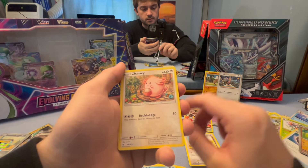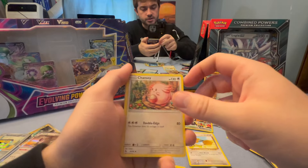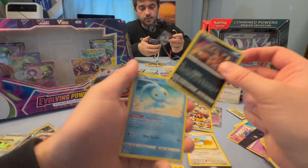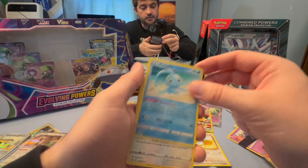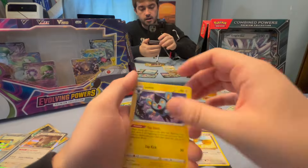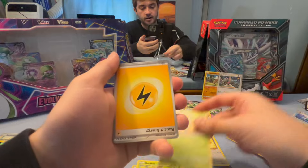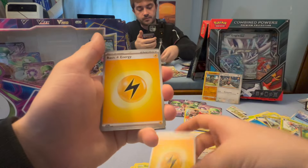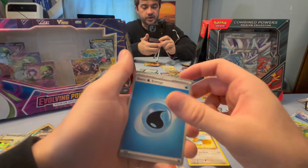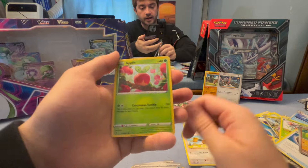Chansey. I'm halfway through this pack and now realizing it's odd — don't really know what to expect. We got a Manaphy, an N. Grookey fixing their hair. A basic energy, another basic energy. Would you look at that — another basic energy. You gotta be kidding me — another basic energy. And an Applin.